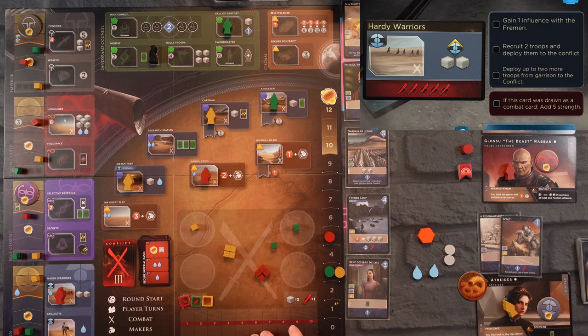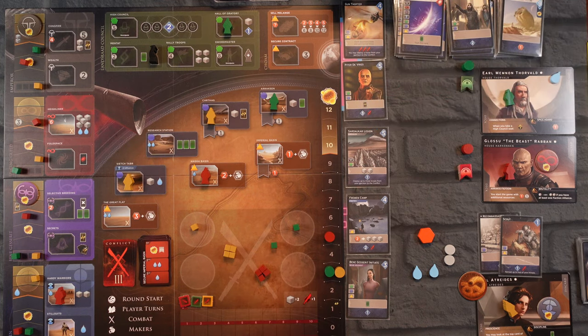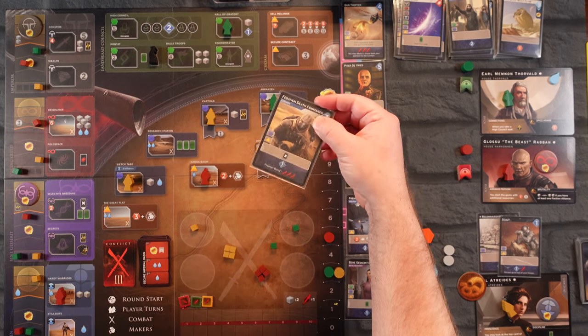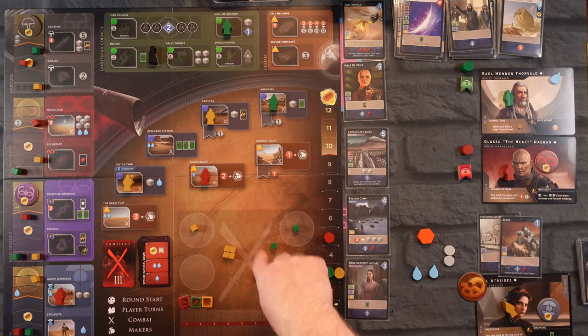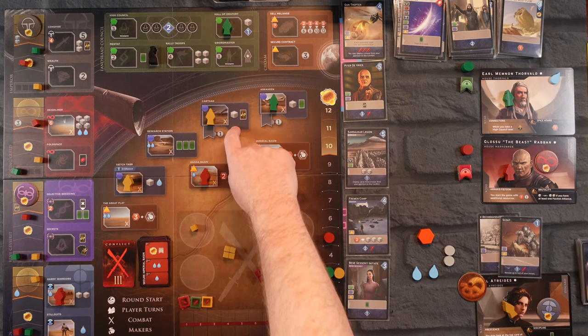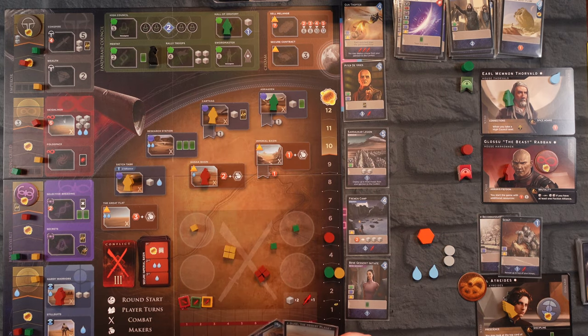I really want to come out of this in first. I'm kind of at a loss — I'd really like to go to the Research Station but I'd have to give something up. There's no way to get an intrigue card with what I have. An intrigue card might have been helpful right here if we could have gone to Carthag, but we've already done that and that intrigue card did not help us for this battle.